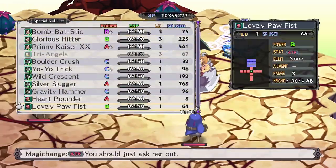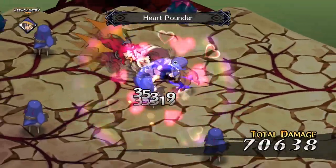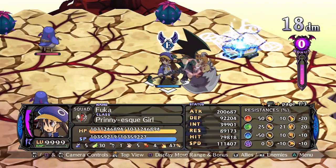Heart Pounder is slightly stronger, making it a much better move. Building a speedy Phalen with high counter potential is a good alternative to the humanoid Brawler, letting you dish out high bursts of damage.